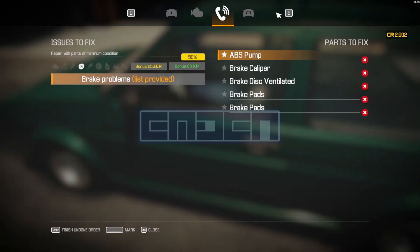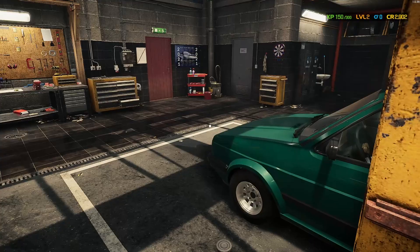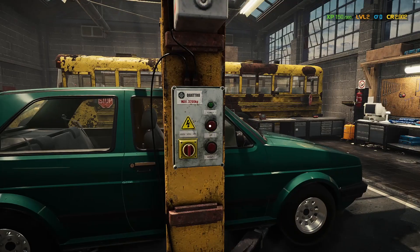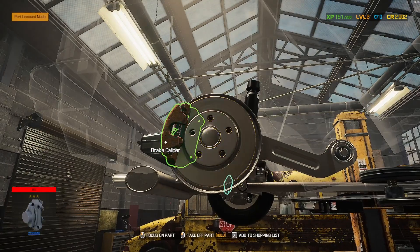Let's do this car first, then we'll take care of Joanne's. This guy needs his brakes done, so let's move him to our car lift. Lift up the car and mark these — this caliper needs some help.